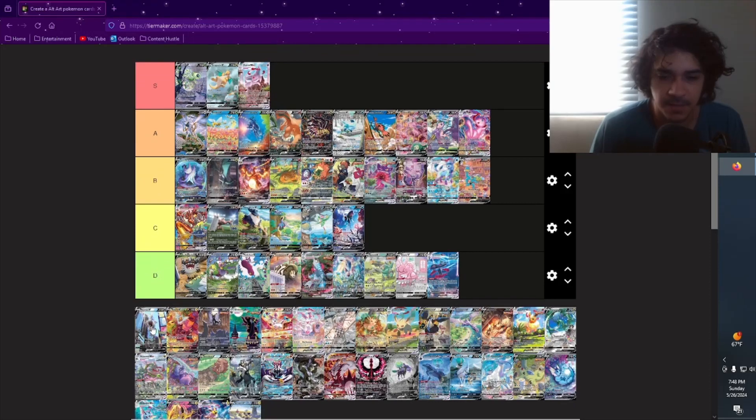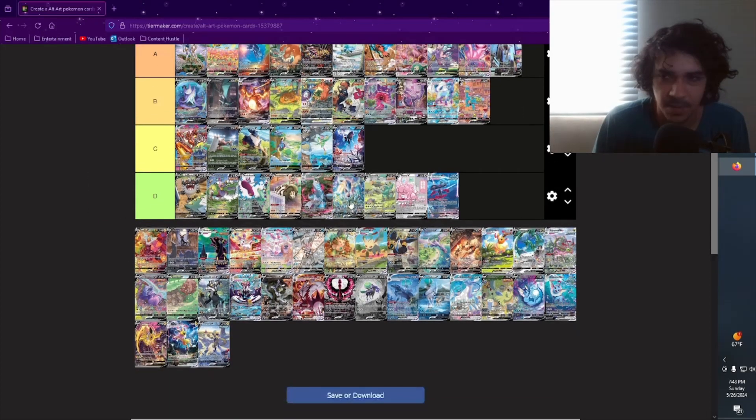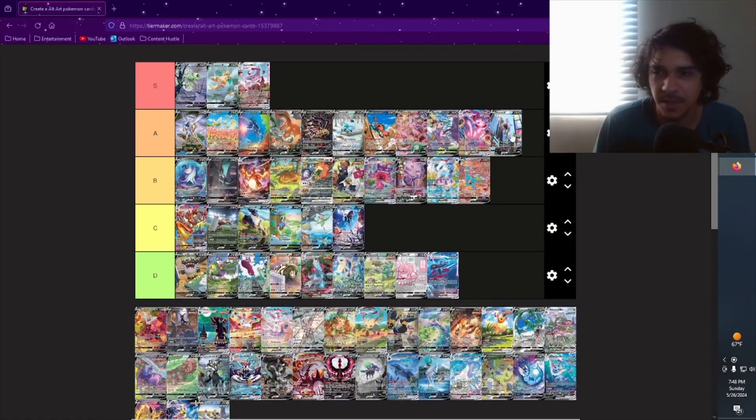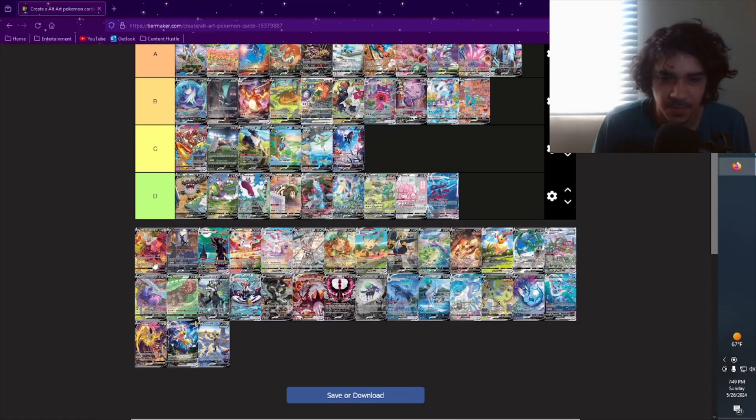Mewtwo V from Pokémon GO — I really like this one. Some people don't really care for it but it reminds me of Detective Pikachu where the Pokémon are in a more realistic environment. I really like that perspective. Definitely either A or — I think it's an A, maybe even S — nah, A. I pulled that myself and I was happy. I actually pulled the hyper rare Mewtwo, this Mewtwo, the alt art, and the gold all in one opening. I was like, what is going on.